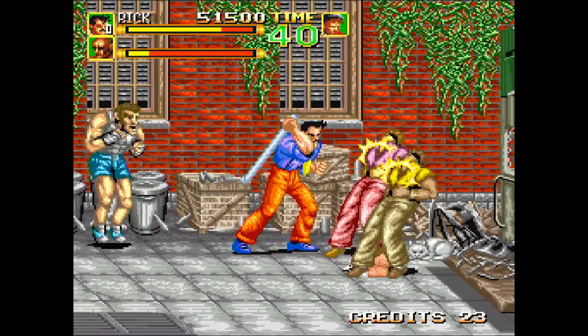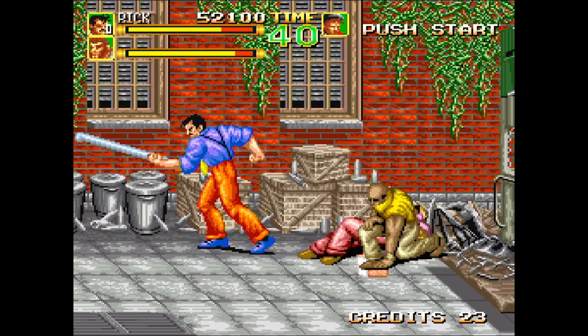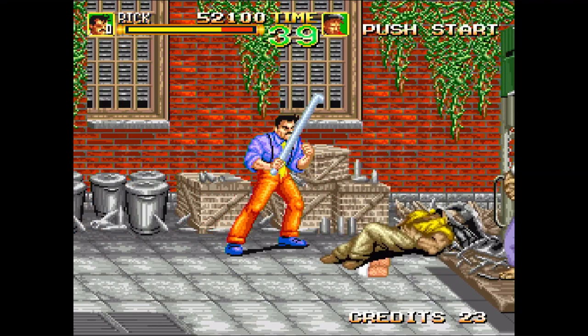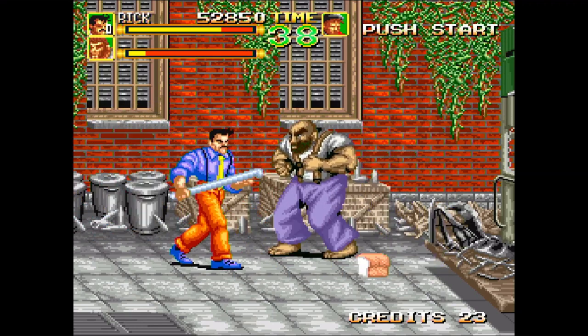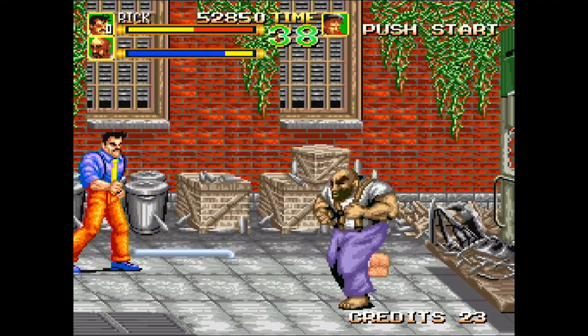Watch how Rick interrogates this suspect. He begins by asking absolutely no questions, but then finishes by repeatedly introducing industrial lead piping to their face. I suspect this method involves a little less paperwork for Rick.